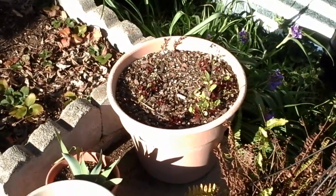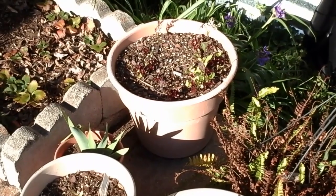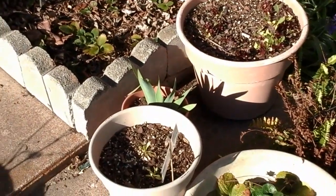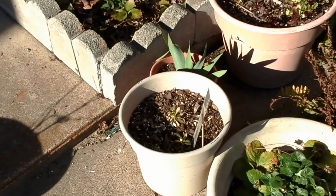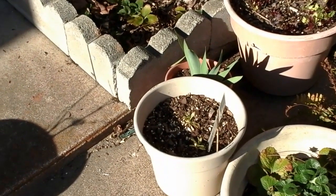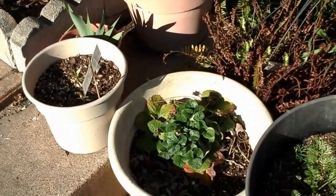Over here this mesclun mix — nothing got big, but we do have some bolters. The safflower: we're down to two survivors. The rest of them either froze or got predated somehow. But they were free seeds.